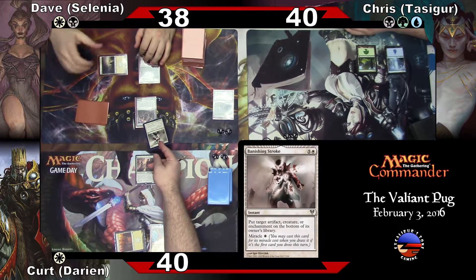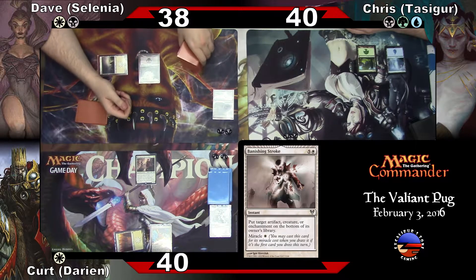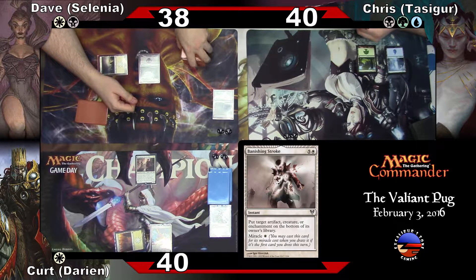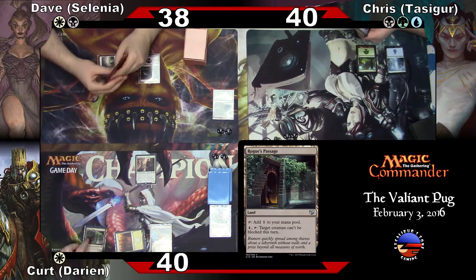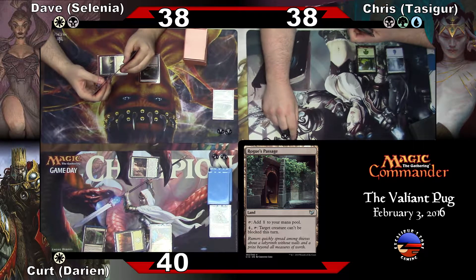Miracle — put it on the bottom of your library. Just got to do it. Land per turn. Chris, I'm going to put you a land per turn. And then I pass turn to Dave.